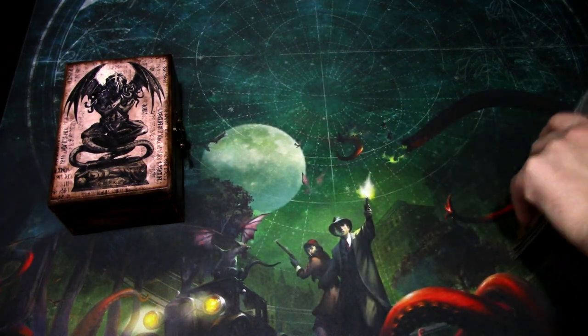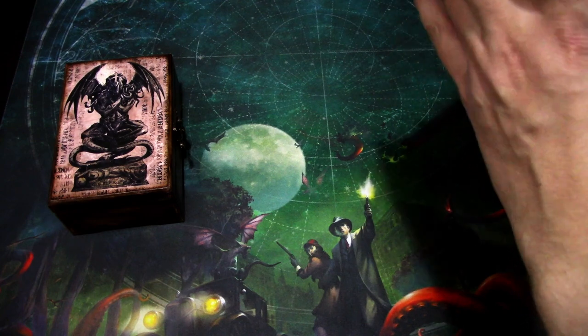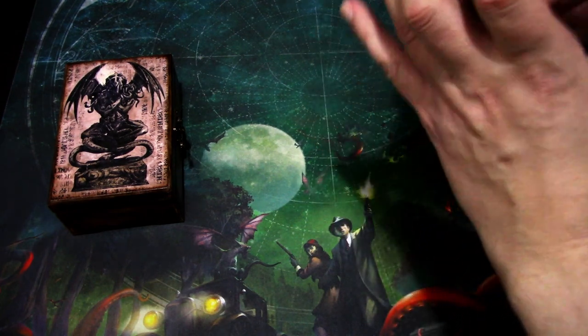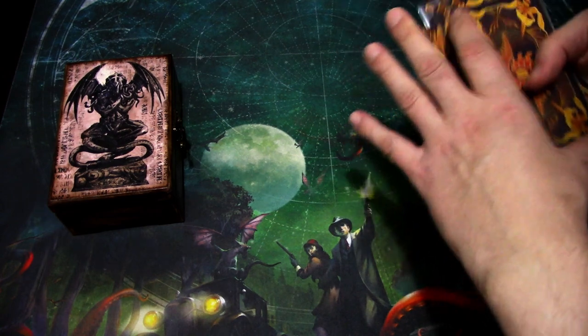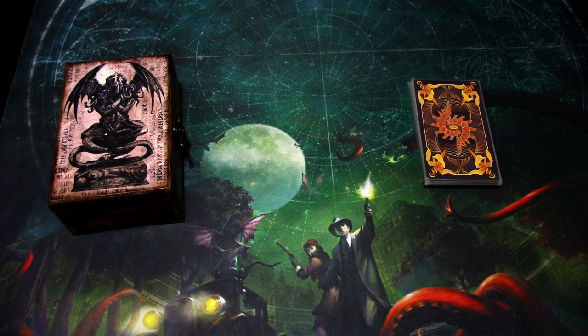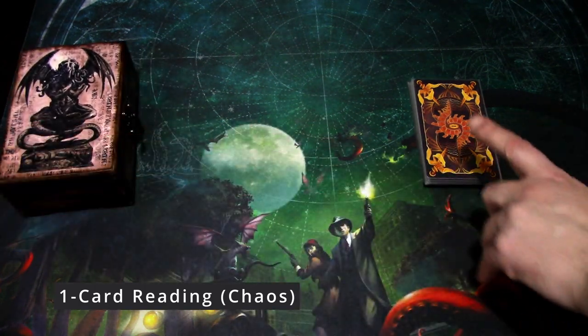First off, you would shuffle the Tarot deck every time you are using these cards so that you don't know what you are getting — just doing a quick shuffle. The simplest Tarot reading is the one card reading, which is Chaos. You just pick one card off the top of your deck, and it needs to be in a random orientation.